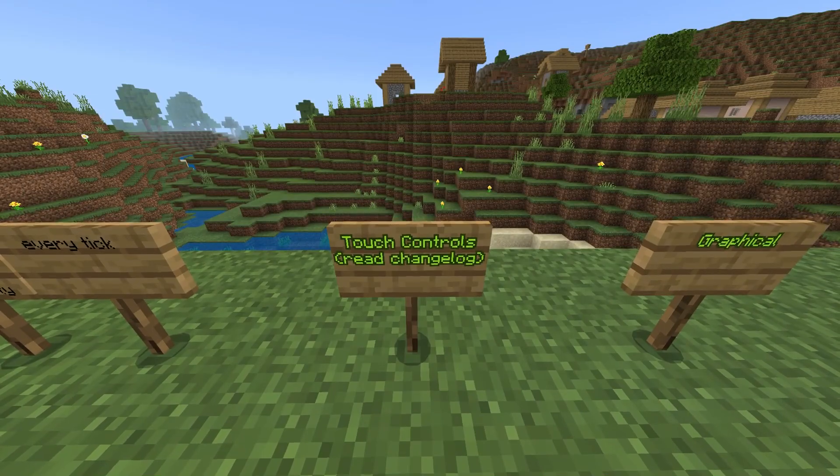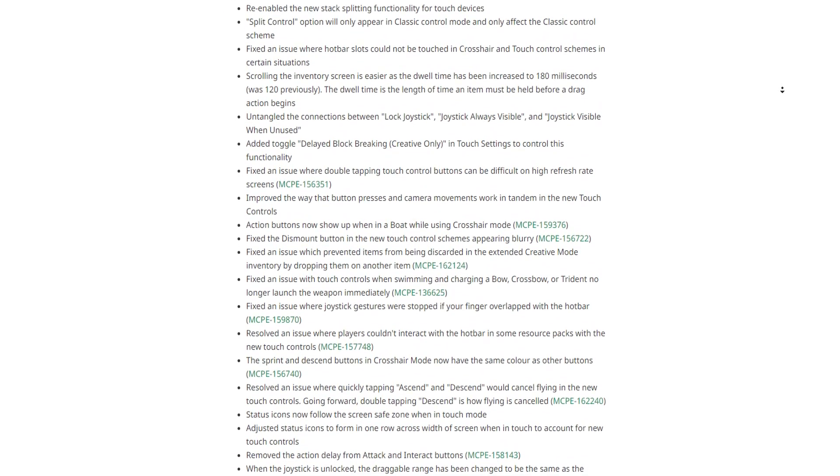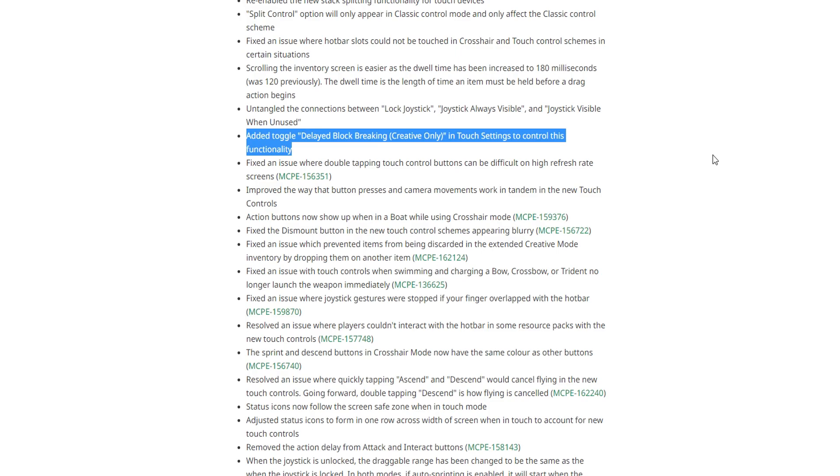Moving on to touch controls: a huge amount of touch control changes. If you do play with touch controls, I highly recommend taking the time to read the changelog. One of the most important ones is added toggle delayed block breaking, which is creative only, in touch settings to control this functionality. Basically it means that when you're placing and breaking blocks, it's not just going to do it by mistake, which was super annoying. It's a good change.